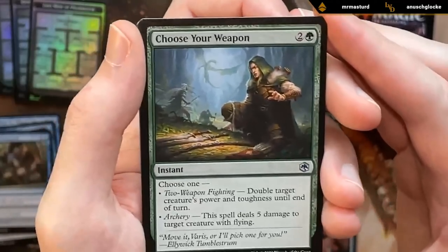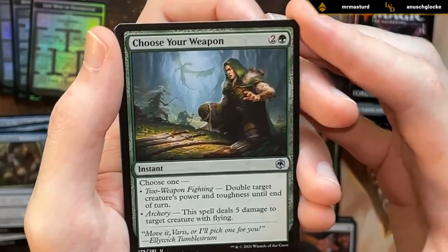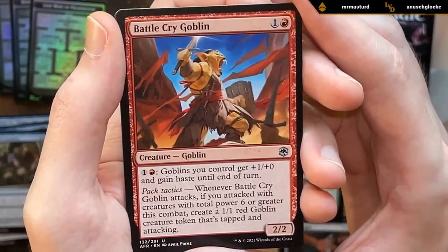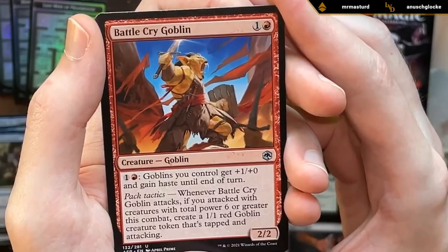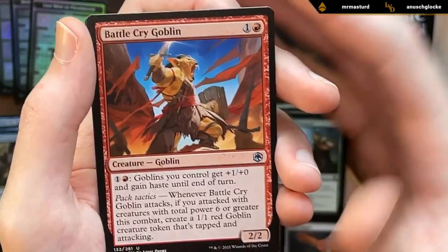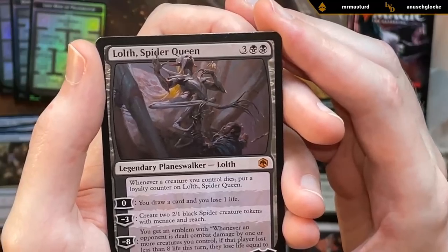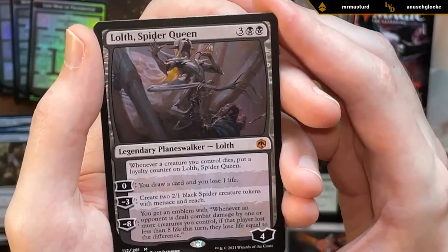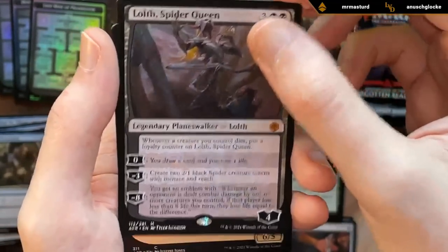Choose Your Weapon — a main-deckable Plummet effect that can also act as a pump spell, always fine. Ooh, this one's exciting: Battlecry Goblin. Not too difficult to enable pack tactics, and there are quite a few other goblins in the set — this can be quite the payoff. And our rare: Lolth, Spider Queen — definitely one of the best rares in the set, a great reason to play black in the sealed pool.